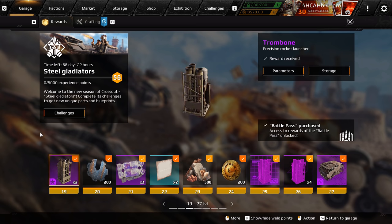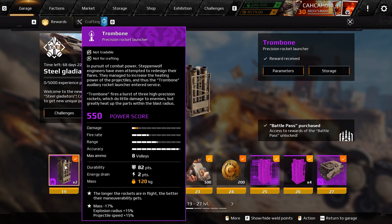At level 19 you get two of these upward-facing precision rocket launchers — they don't do a lot of damage, but they completely heat up the target, even with only one. It's basically going to be used as a support weapon to pair with other weapons like reapers and machine guns. And it only takes two energy. The upgraded version gives 70% less mass, 50% extra explosion radius, and 50% extra projectile speed.